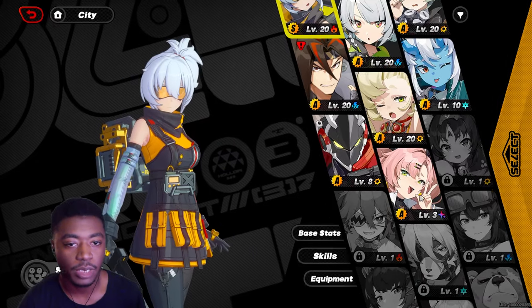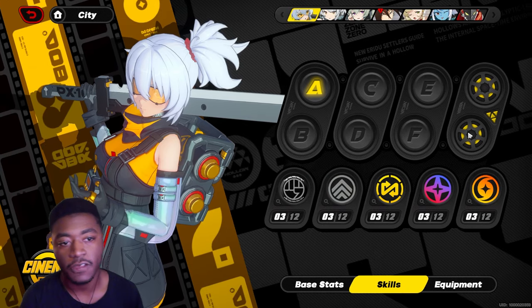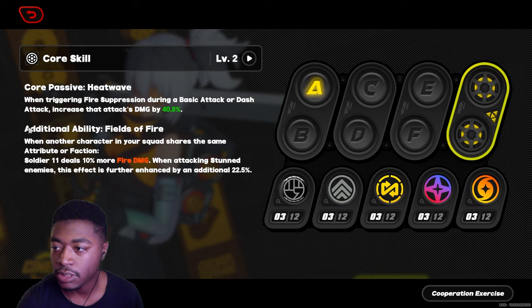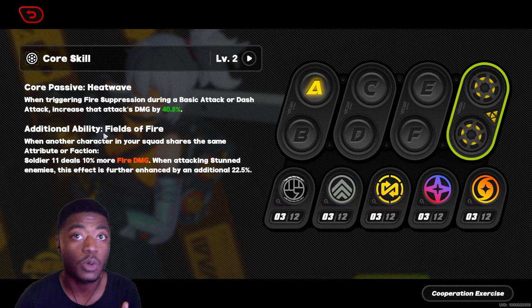One way is to go to your agents tab. You can see every character in the game here. Click on one of them, whether you have them or you don't. Go to skills and then the far right gear and the second paragraph — the additional ability. That's how you see the buff for the character themselves or for the whole team.